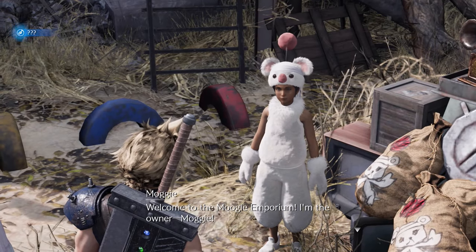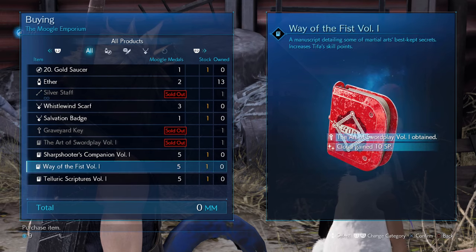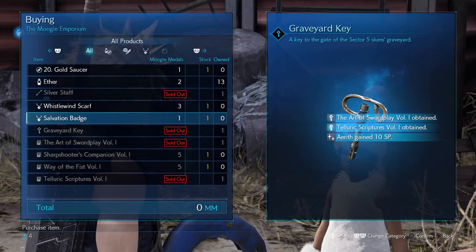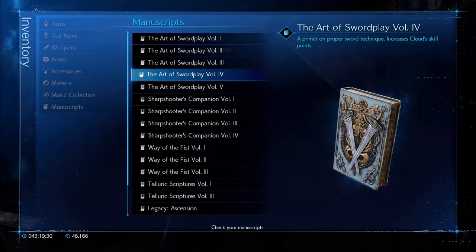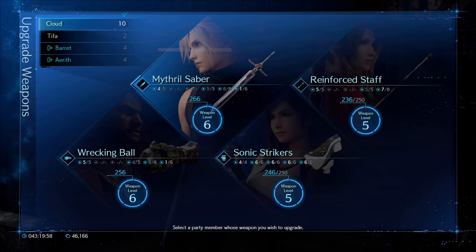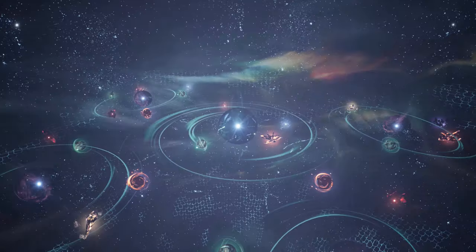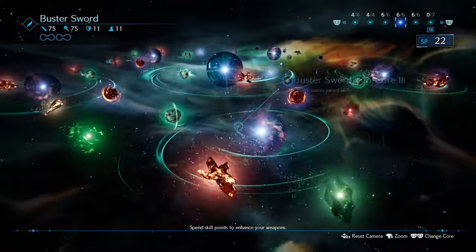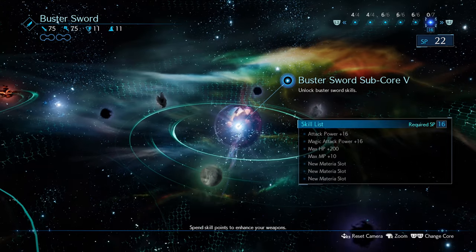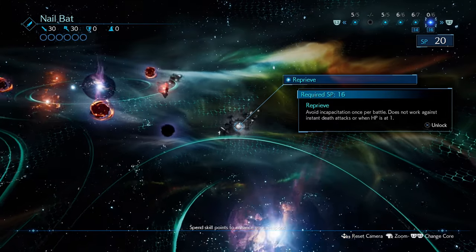In normal mode, certain side quests, arena battles, and the Moogle Emporium can reward you with a Handbook that raises a specific character's skill points by 10. These are called Manuscripts and each character has three to unlock in normal difficulty. In hard mode, some bosses and side quests give additional Manuscripts. After obtaining the fourth Manuscript for a max-level character, their weapon level goes from five to six, unlocking a new sub-core for each weapon — up to six materia slots per weapon and a new passive skill called Reprieve, which negates incapacitation once per battle.